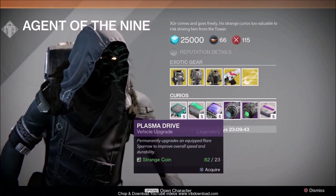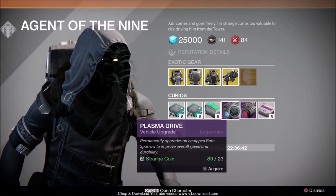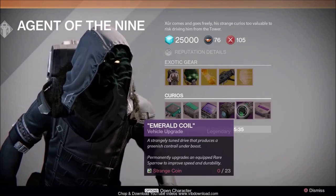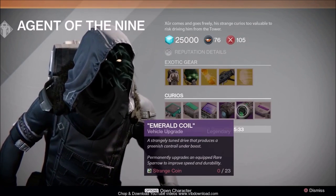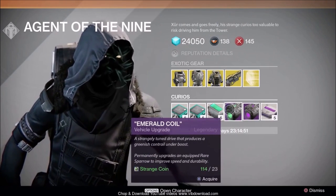Vehicle upgrades for your rare sparrows — rare sparrows only, that is blue quality — are Plasma and Stealth Drive. These are for blue quality sparrows to improve speed and durability.